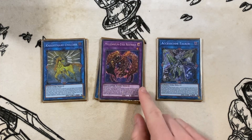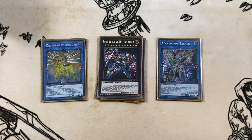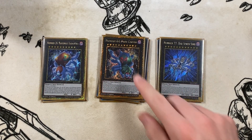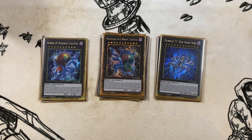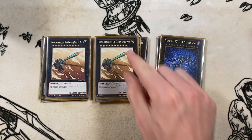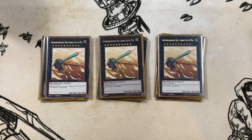One Millennium Eyes Restrict as the fusion. Then the XYZs: one Divine Arsenal AA-Zeus for when things don't go as planned and you need to clear the board after attacking with XYZs. Then the spider lineup: one Ravenous Tarantula, one Pain Gainer, and one Number 84: Pain Gainer — these get you to the Zeus package if needed. Then the trains: one Superdreadnought Rail Cannon Juggernaut Liebe for pushing OTKs, and three copies of Superdreadnought Rail Cannon Gustav Max to burn your opponent for 2000 each. You need to resolve this four times to win.